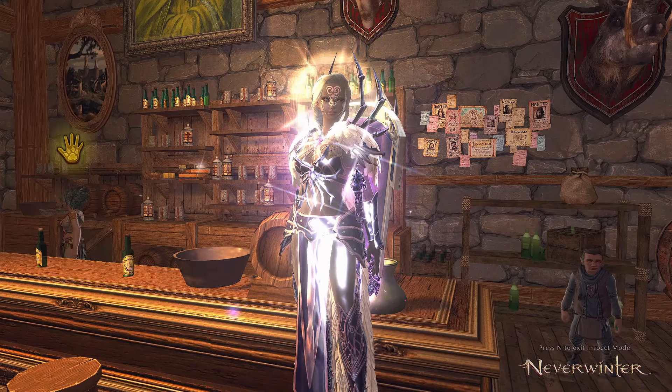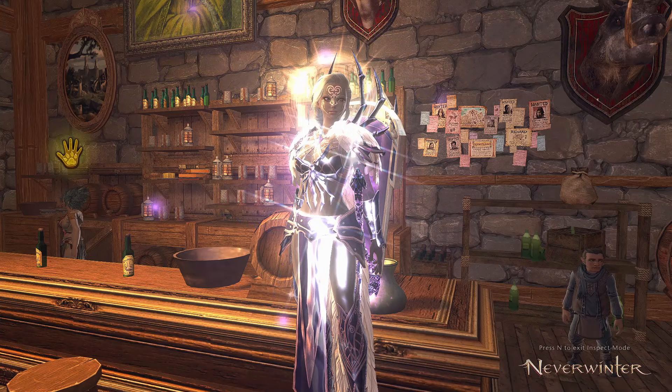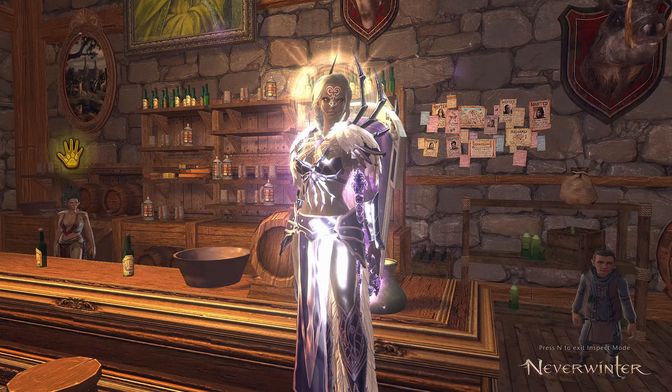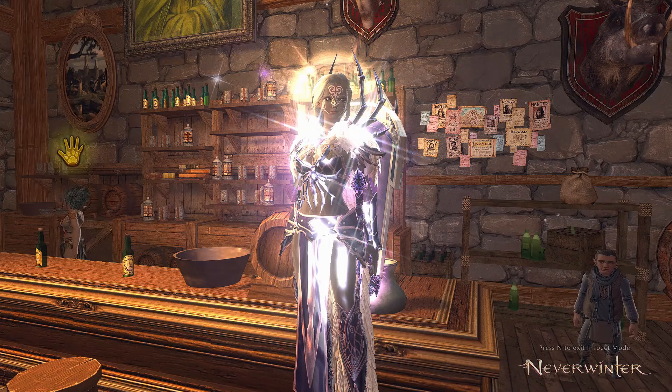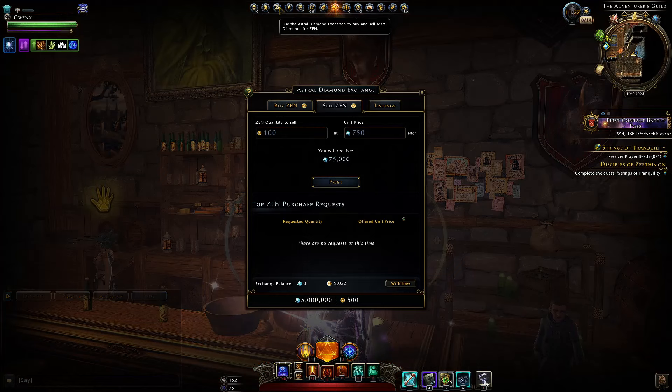Welcome to Neverwinter with Aragon. Here I want to cover how you can get Zen without paying a single penny of real world currency, and additionally how you can get Astral Diamonds instantly with no waiting — as long as you have some extra Zen. If you're newer to the game you might not be aware of the Astral Diamonds Zen Exchange, also known as the ZAX. This is a tool within the game that allows you to trade currency between players — Zen and Astral Diamonds.